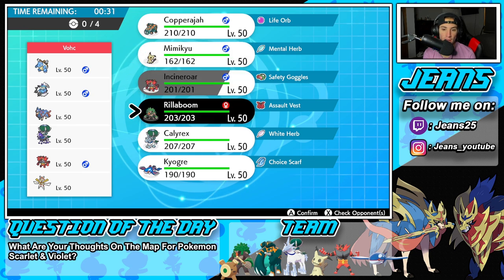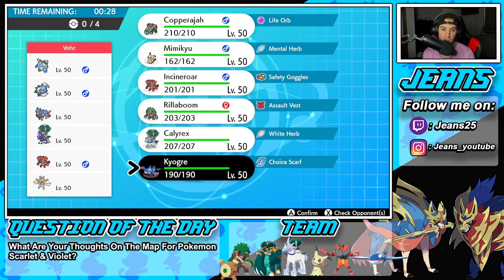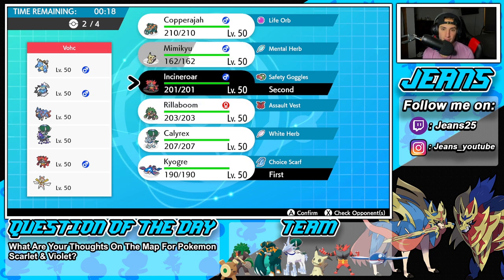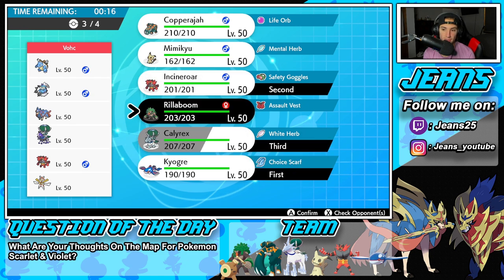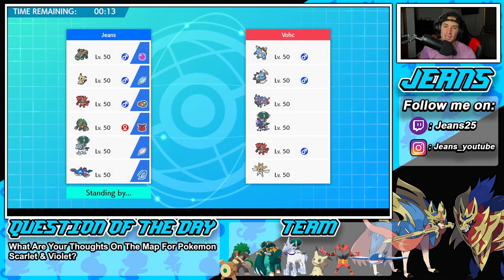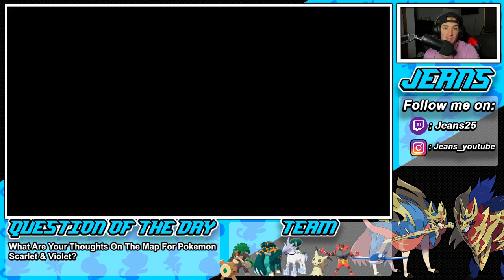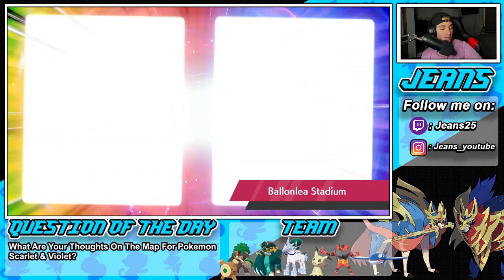We've got 35 seconds to pick. I think Calyrex or Kyogre can really get some work done this battle. I'm going Incineroar — same team. We've been thriving with Copperajah, he's just too good right now. We dominated in Battle 1 after getting off Trick Room thanks to the Mental Herb on Mimikyu, and in Battle 2 we just said screw Trick Room — Copperajah's a giant elephant that does work. He did work — he told everyone on the field he's better than them and just went off!